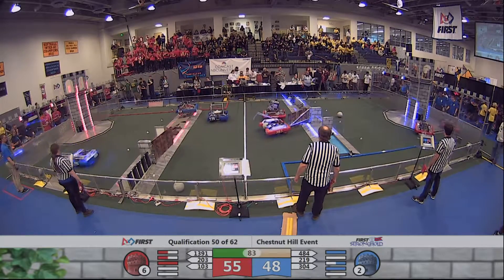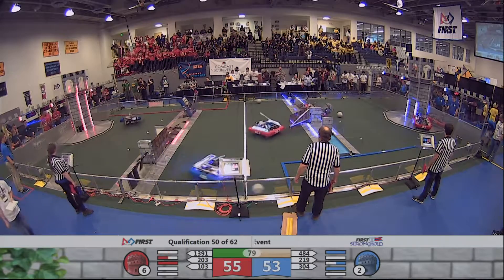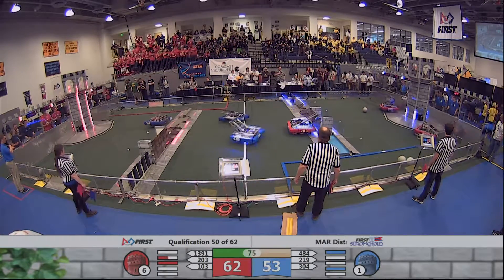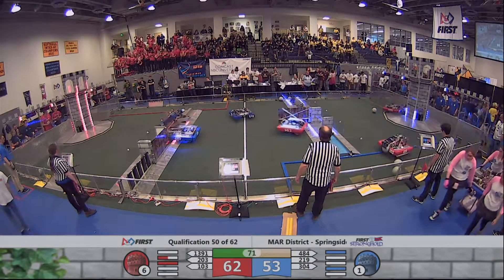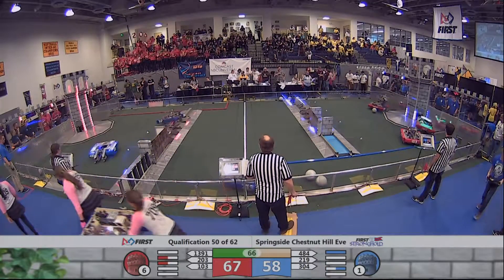2-0-3 trying to get the Sally Port open to a point where it can get through. 3-91 has gotten a boulder and is getting into scoring position for the Red Alliance — putting in a low goal. It bounces out, but they're able to corral it, get the rebound, and try again.